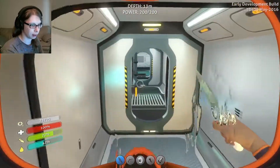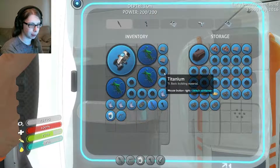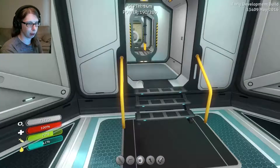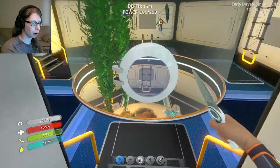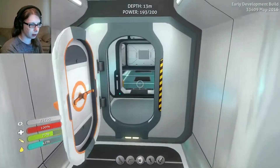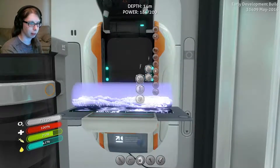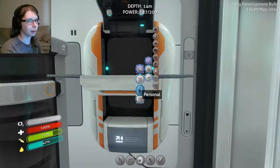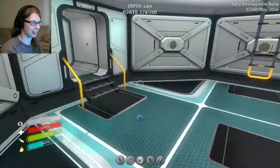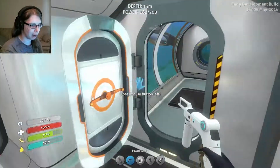My inventory's full. Got stuck on a ladder. Put away all this titanium. What do I need for fiber mesh? Two creepvine samples - so I was right. Gonna get one more, hopefully this doesn't kill it. Okay, good. Gonna go ahead and put on my rad suit. Once I make some fiber mesh and then I make the rad suit, then I'm gonna go fix the Aurora because I am sick and tired of radiation. Hell yeah - take that off, put that on. Boom, now I am radvincible.